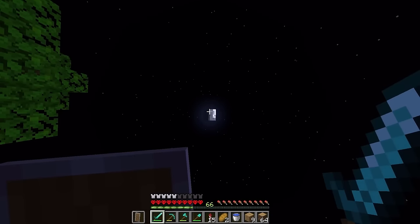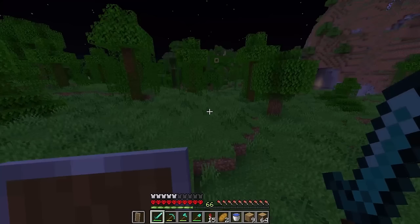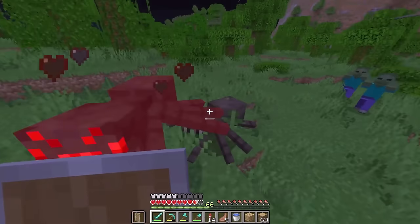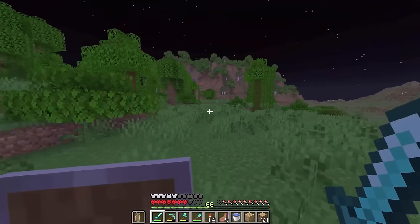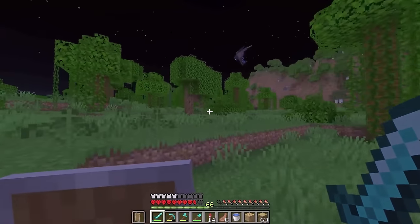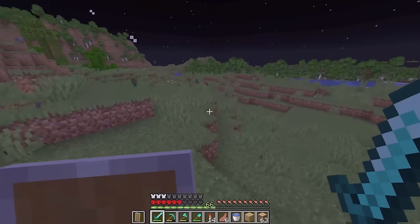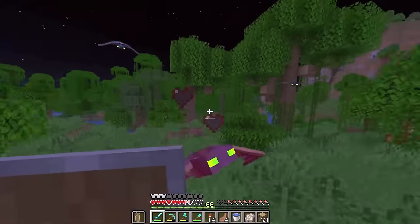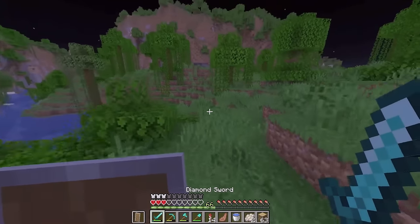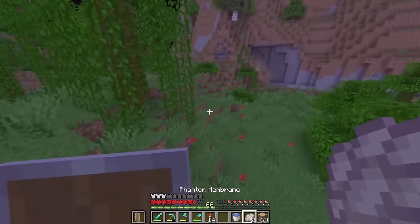Oh my god, yes! Okay finally we've got some phantoms to spawn - they're coming after me. If we can get away from these stupid spiders and actually focus on the phantoms. We've got some hits in - oh my god, there's so many mobs following me. No! Oh yes, we got one! Please let one of these guys drop - I'm not waiting another night. Yes, yes, we've got one! Oh my god, are you kidding me? We only got one. We've got more phantoms though - hopefully they give me more membrane this time. Yes, we've got another one! We're gonna die! Okay, there's one more phantom. We've got two membranes, so that should be enough to repair our elytra.